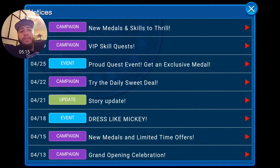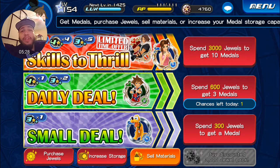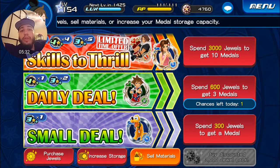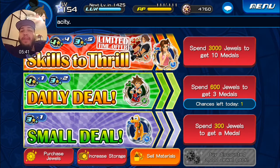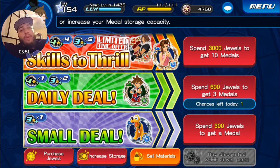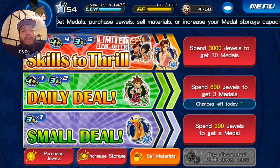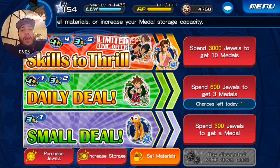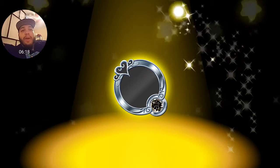Now let's check the store. There's something new here — besides the daily deal for 600 jewels, there's now a 'Small Deal' where you get one 3-star medal for 300 jewels. Is it worth it? Not really in my opinion, but it's somewhat feasible since logging in every day for five days gives you about 500 jewels. I'll do it once for the video just to see what we get.